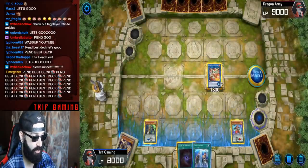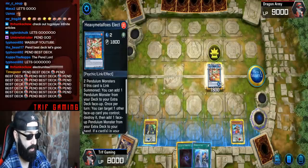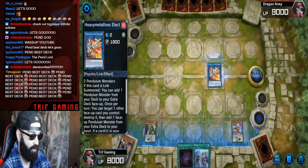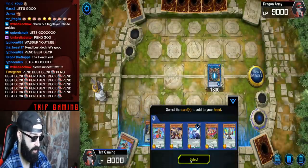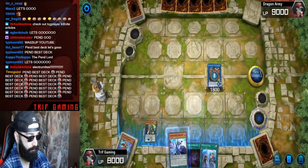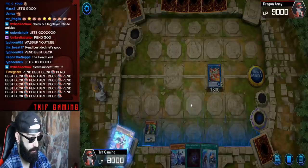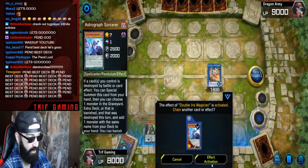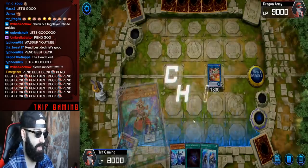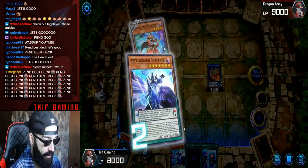We have two useless cards right now, but it's totally fine. We're going to activate the effect of Electrum — pop Double Iris, special summoning Astrograph. We activate Astrograph's effect, chain another card — Astrograph will get us Wisdom Eye and Double Iris will get us Pengraph. So now we have Astrograph getting Wisdom Eye and Double Iris getting Pengraph.